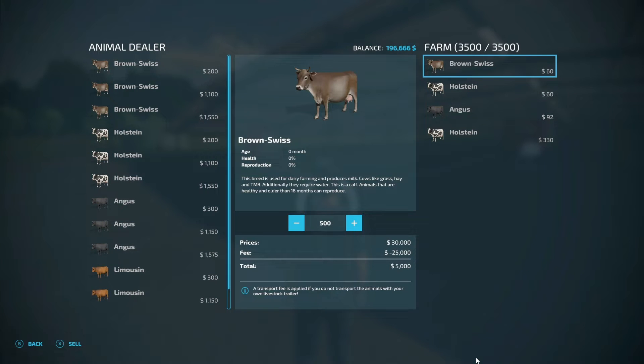The only issue I see that still exists is the fact it will stay on the last number — so in this case, the last amount of cows bought was 500. The plus and minus keys are super slow to go up and down.